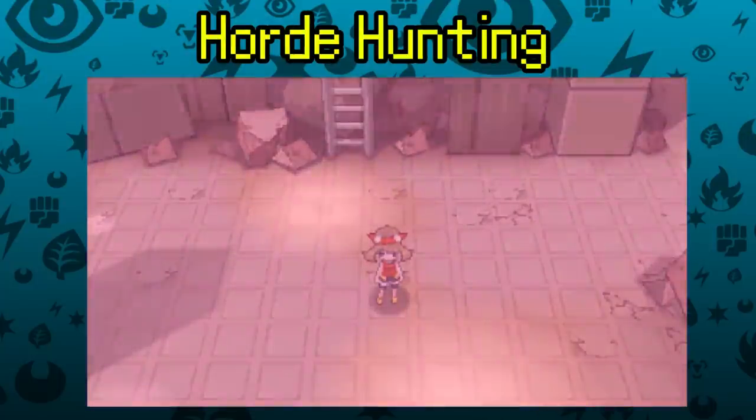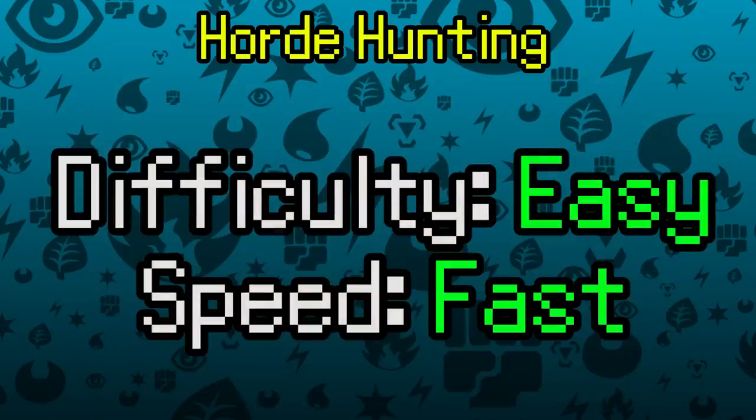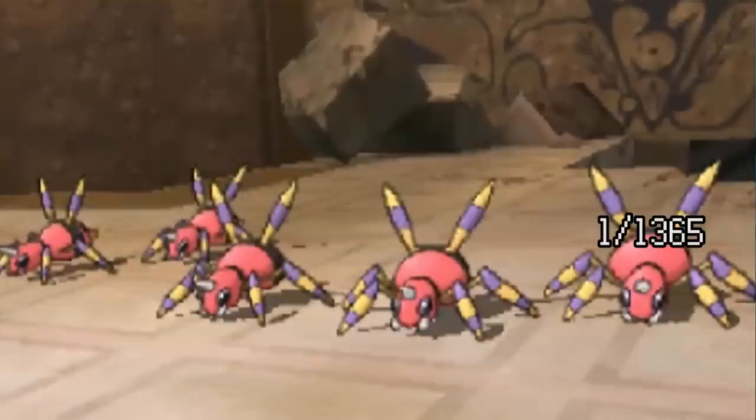First up is Horde Hunting. You'll set the game up so that you only receive Horde Encounters when shiny hunting — this method is one of the best for new hunters. The difficulty is easy and finding shinies is fast. All you need is a Pokémon with Sweet Scent or the item Honey. In X and Y, these only work when the sky is clear, but in Omega Ruby Alpha Sapphire they work in any weather.